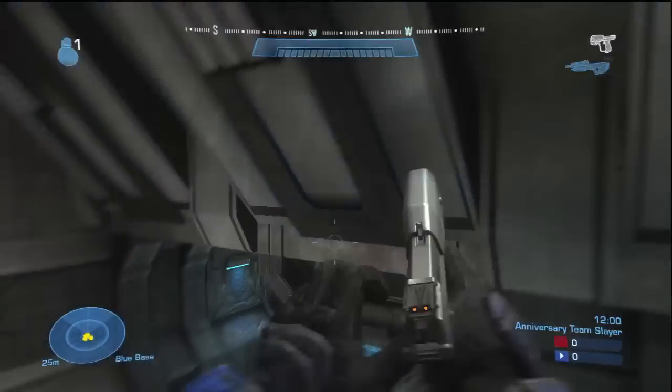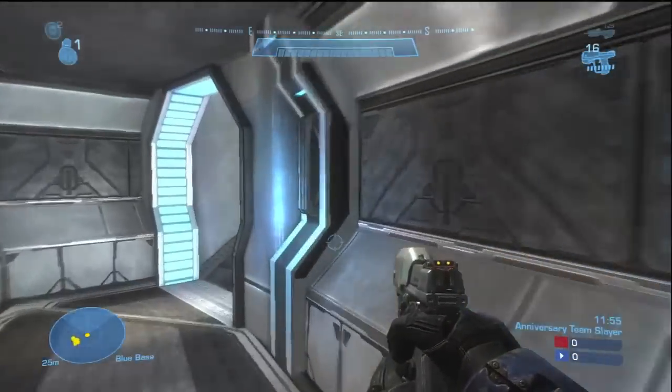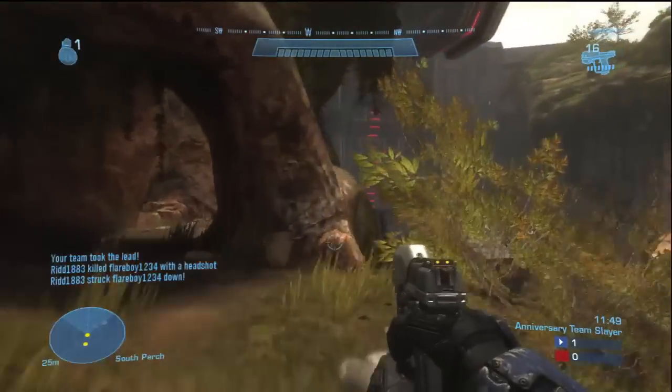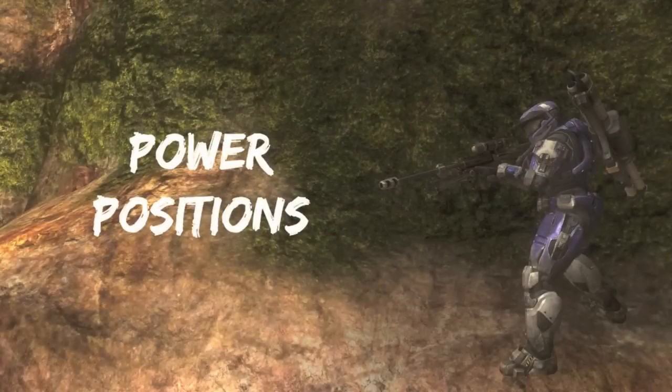Now this is off the Blue Spawn. It's a good opening route to the power weapon over to the Sniper Rifle. I don't try to get First Strike, but I do throw these starting supporting nades to help my teammates get that First Strike — just weaken the opponents and then you can grab the Sniper.